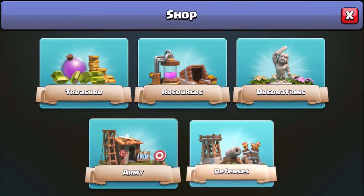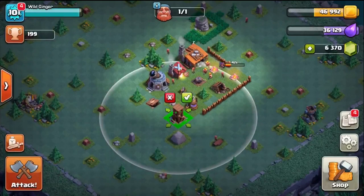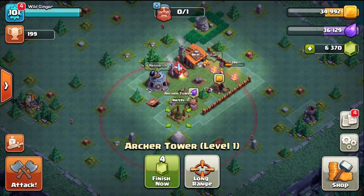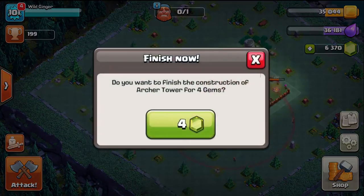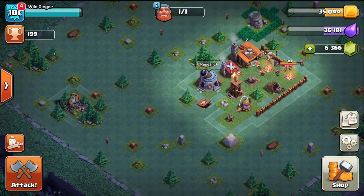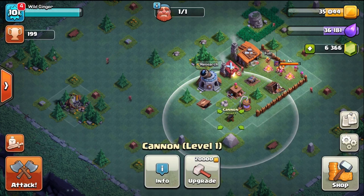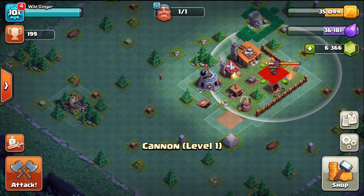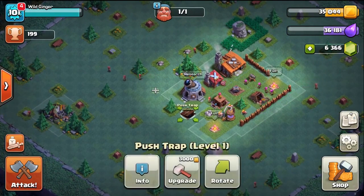As far as defenses go, the first defenses you'll get are the cannon, the double cannon, and the archer tower. The double cannon shoots two shots. The archer tower is pretty cool because it has a long range mode and a fast attack mode. Fast attack works well if your base is more compact, but long range can be helpful to take out archers on the outside that are picking off buildings. Play around with it — I started with fast range mode and noticed people were picking off a lot of outside buildings, so I switched the archer tower to long range to prevent that and stop barbarians from getting too deep into the base.